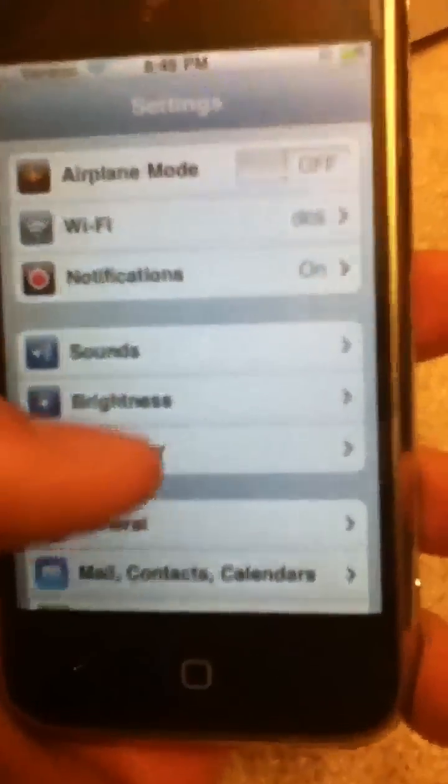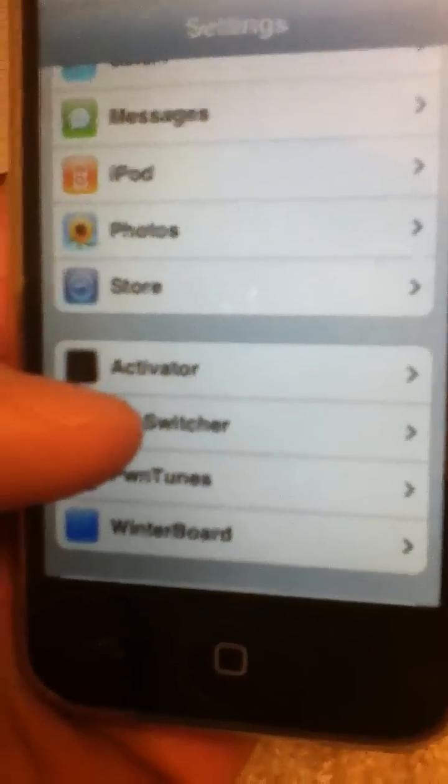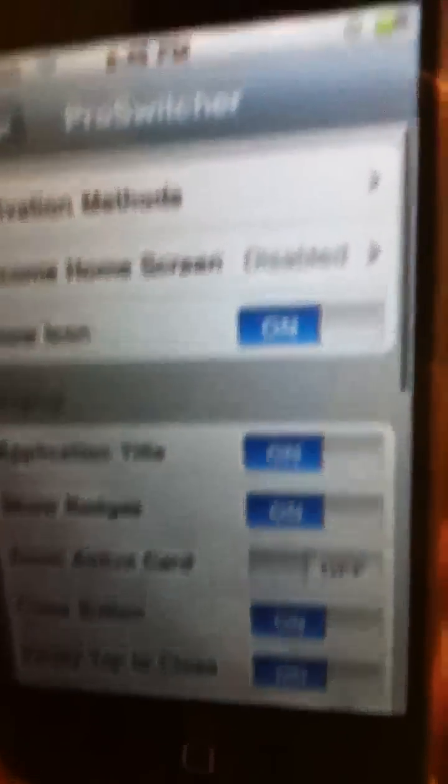For settings on this, go to the native settings app for iOS, wait for this to load, and then scroll down, find Pro Switcher. Activation Methods lets you choose what you want to do to bring it up.